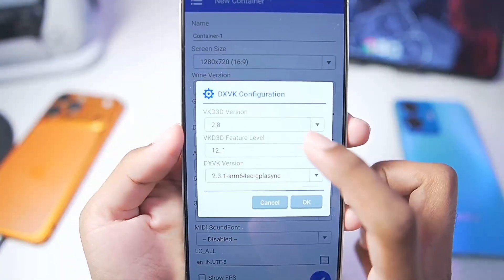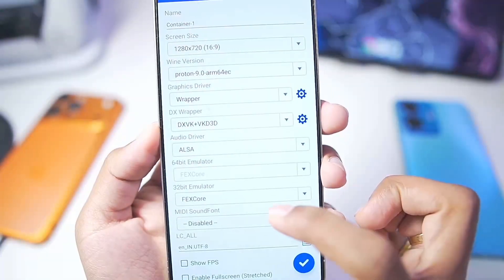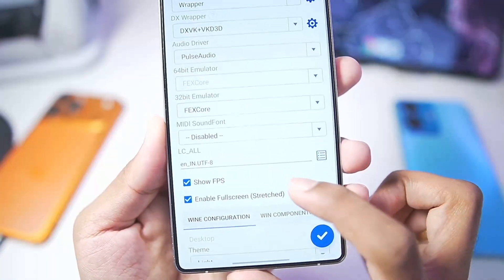If your DX wrapper doesn't work properly or if your games do not boot, you can go with the 2.3.1 default DXVK wrapper instead. In terms of audio driver, set it to PulseAudio. Also select the show FPS option and enable the full screen aspect ratio.